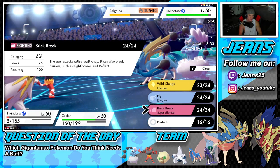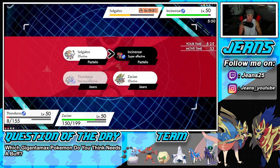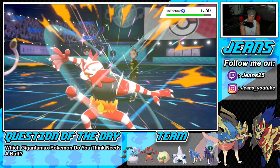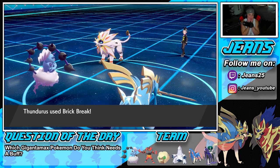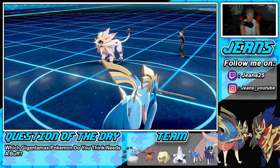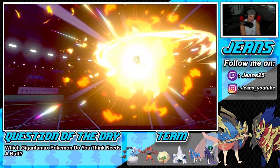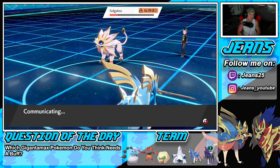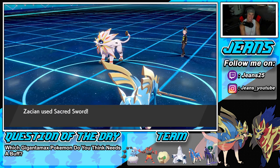We get rid of Solgaleo — cool, that works perfectly. I thought Fighting was super effective and would pop Weakness Policy, but we're fine! Sun Steel Strike comes through here and we eat it fine. That's gonna be GGs — the Will-O-Wisp from Calyrex earlier saves us. We just Sacred Sword and say GGs in battle number one! That is how it's done.